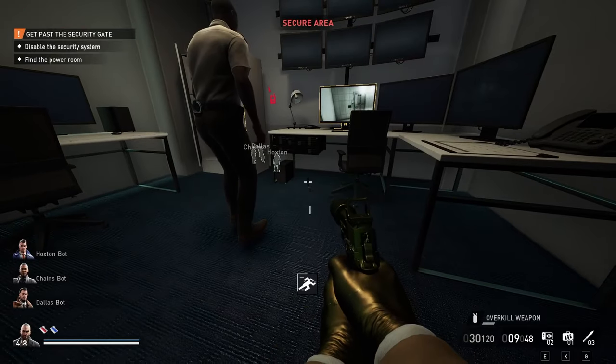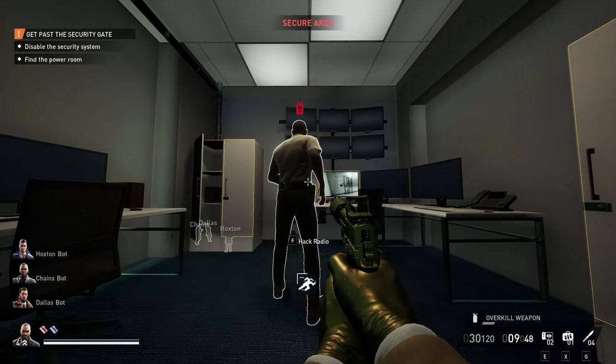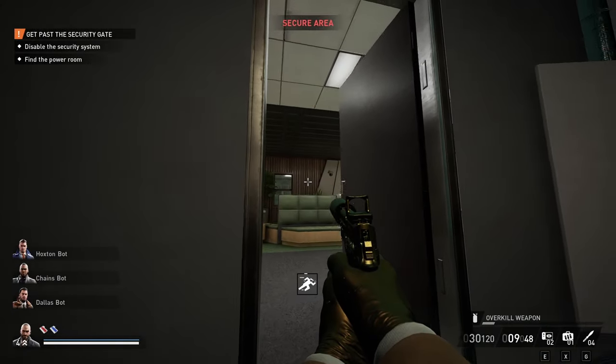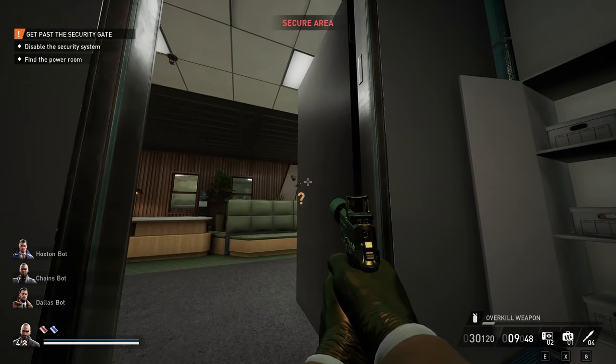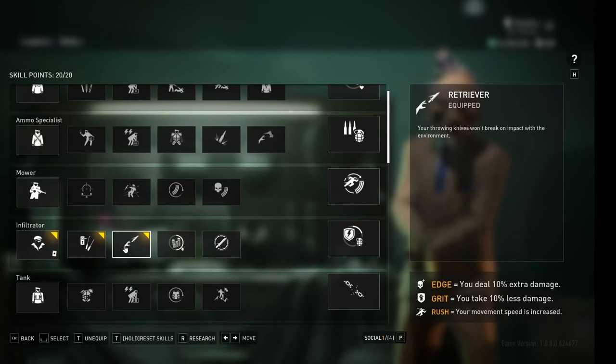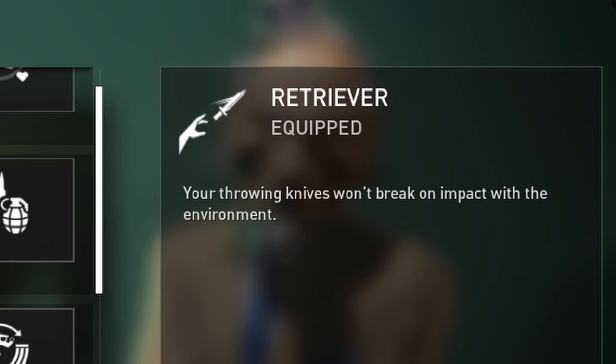For the second method, throw your throwing knife with the Retriever perk. What Retriever does is basically ensure that as long as you hit an object, your throwing knife will stay in the world in said object, and the guards will actually react to these throwing knives. So throw the knife in front of the guard but close enough that you can pick it up as soon as the guard is alerted — that will disable the cameras.